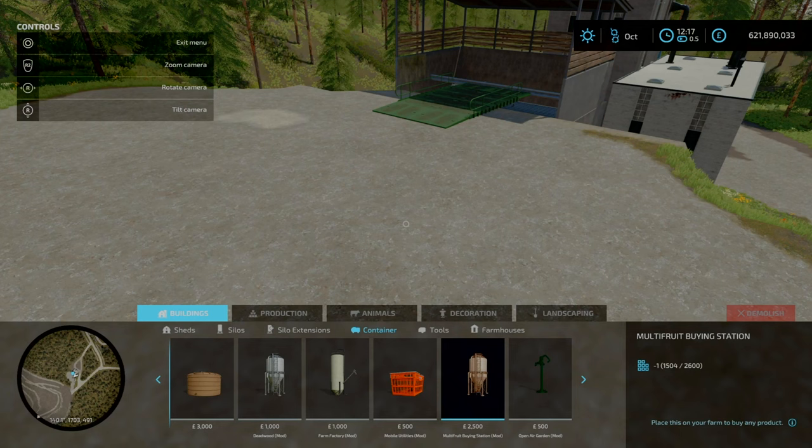Soybean flour requires 66,000 liters of soybeans and 60,000 liters of paper to get 45,600 liters of flour. That's why I mentioned you're using more soybeans to get the flour out, and soybeans are worth more than flour — so personally I don't recommend it from a pure financial perspective, though I appreciate the option is there.